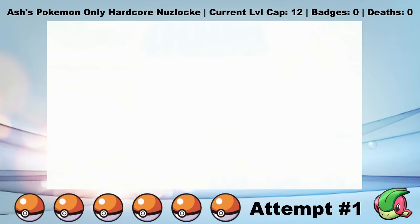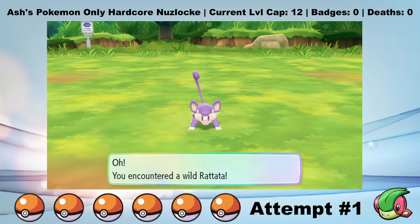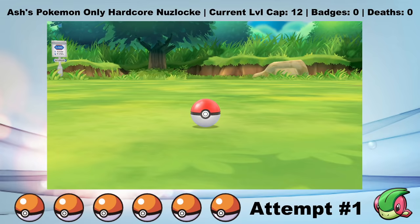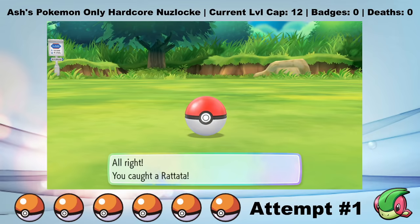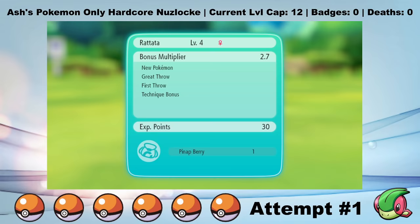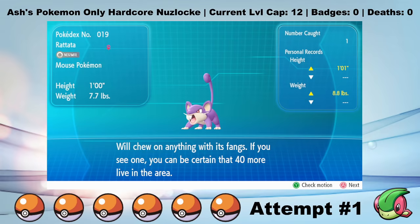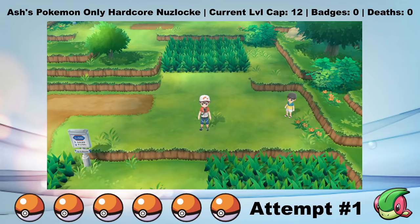I head to Route 1 and I encounter a Rattata. Two things to note: one, Ash did temporarily trade his Butterfree for a Raticate with a gentleman on board the SS Anne - he almost immediately traded it back, but technically Ash owned Raticate, so this is a legal encounter. And two, as you may have noticed, all the wild Pokemon in this game are overworld encounters. This means that I can kind of choose which Pokemon is going to be my first Pokemon on any route by just avoiding the other encounters, which is a little bit unfair for a Nuzlocke.